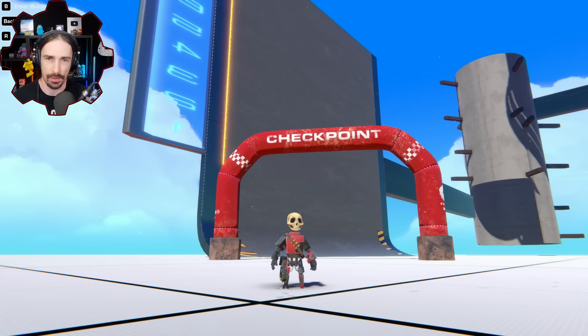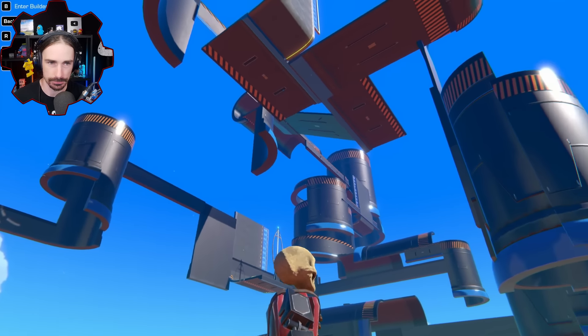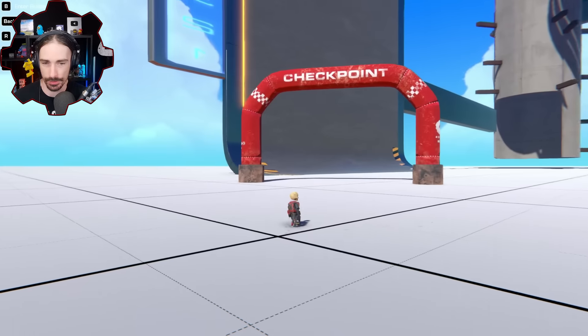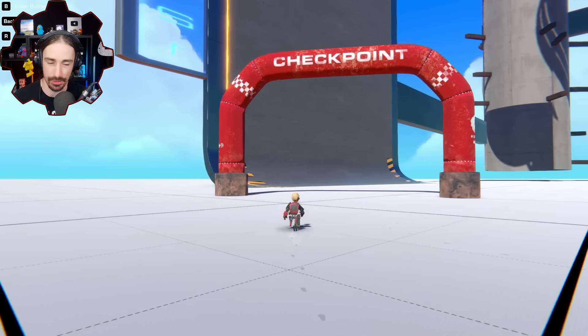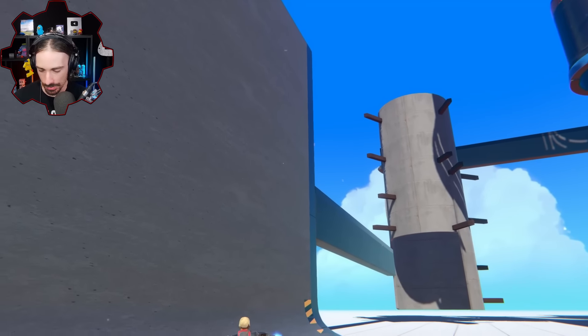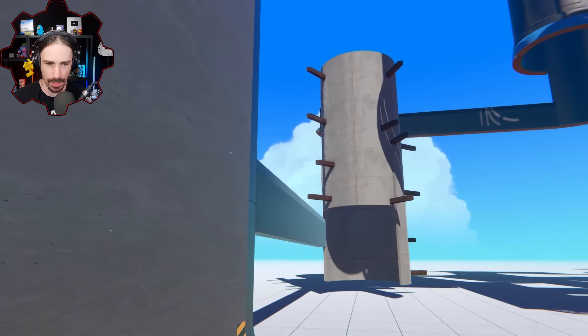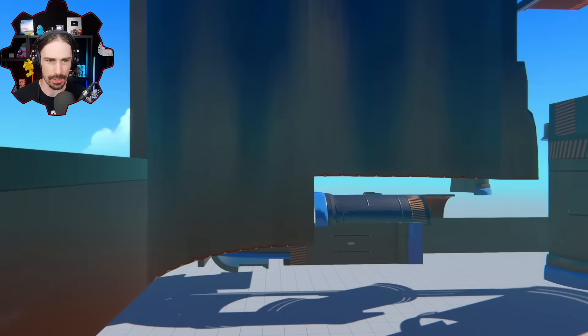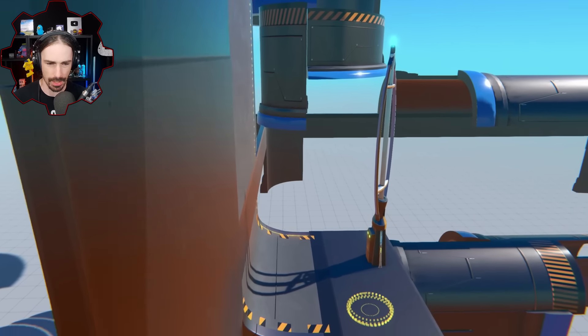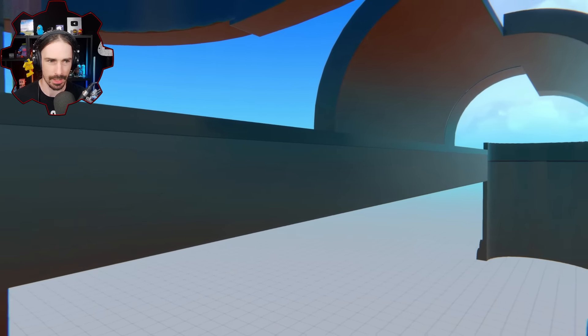Welcome back to the channel. Are you ready for wall ride pain? Because this course behind me is a lot of wall riding, and I've already built a vehicle. Here's what we're in for this episode: we have a starting checkpoint, we gotta ride up on this wall, spiral up this tunnel, go out here, and we get a checkpoint once we get past this point. Looks like we got a transition down here.